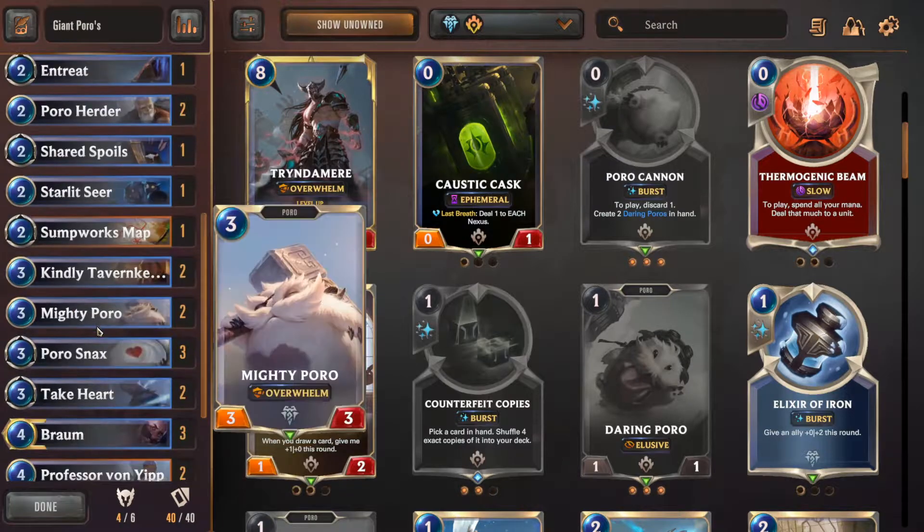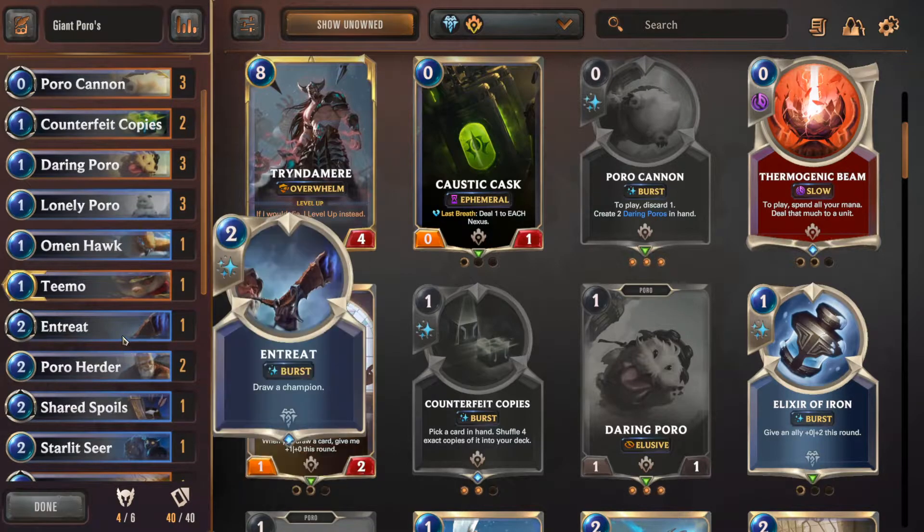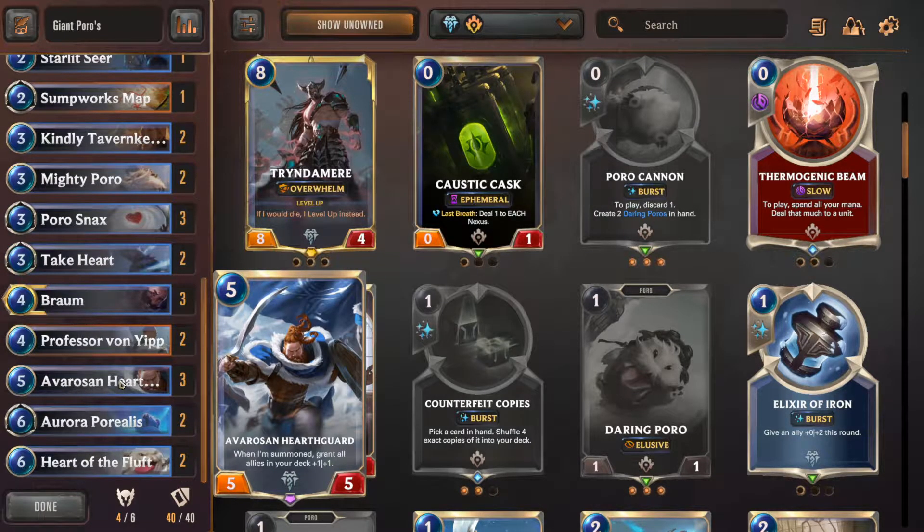I also put in my big boys - there they are. A Verozan Hearthguard. When I play him, he gives every ally in my deck plus one, plus one. But we're concentrating on Poros.